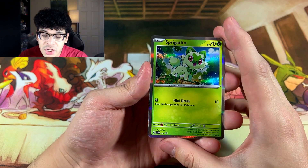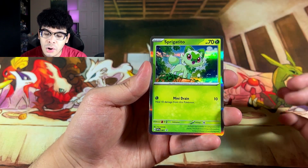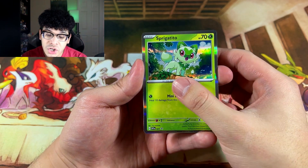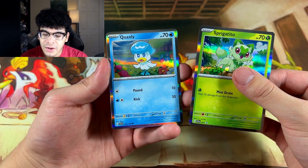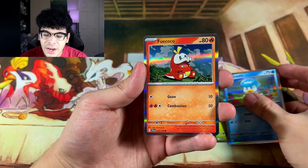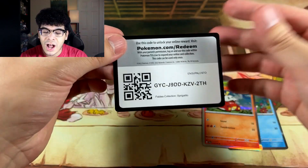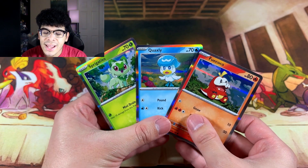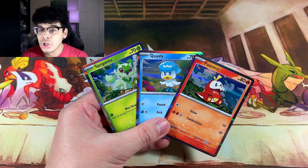How do you feel about these Silver Borders? Let me know in the comments down below because I am curious. So we got the first one. We got the second one of Quaxly right there — the second Silver Border Pokemon card. And then we got the Fuecoco. That right there is fire, I absolutely love it. And then obviously you get yourself a code card. But look at these cards side by side — I honestly like them, I'm not going to lie.